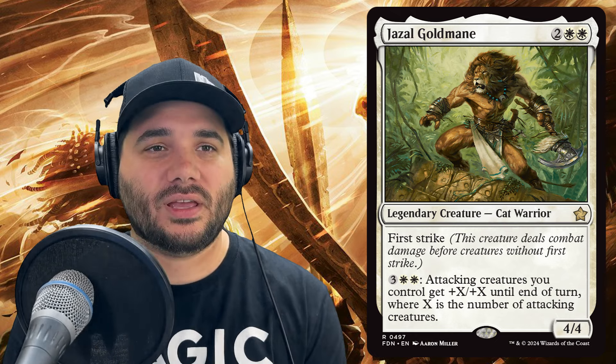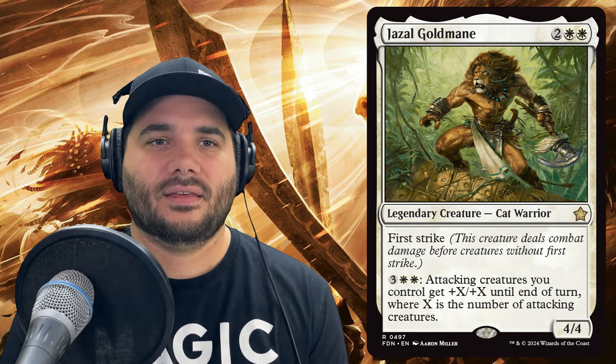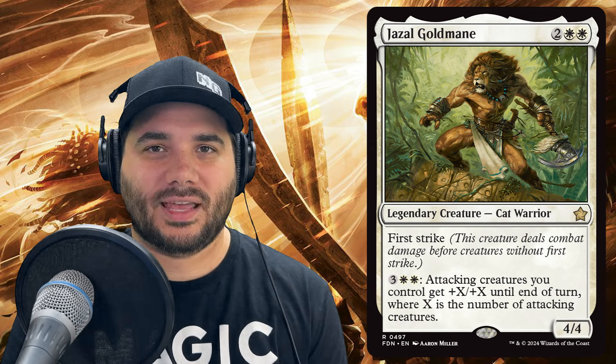Next we've got Giselle Gold-Mane for two white white — a legendary cat warrior with first strike. It has a potentially game-winning ability: pay three white white and attacking creatures you control get plus X/plus X until end of turn, where X is the number of attacking creatures. So if you're attacking with eight creatures, they each get plus eight/plus eight.